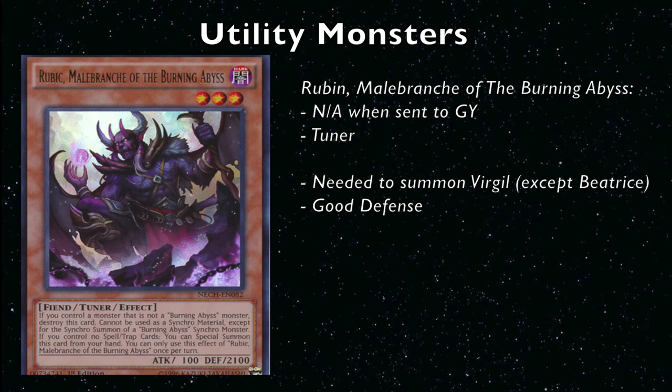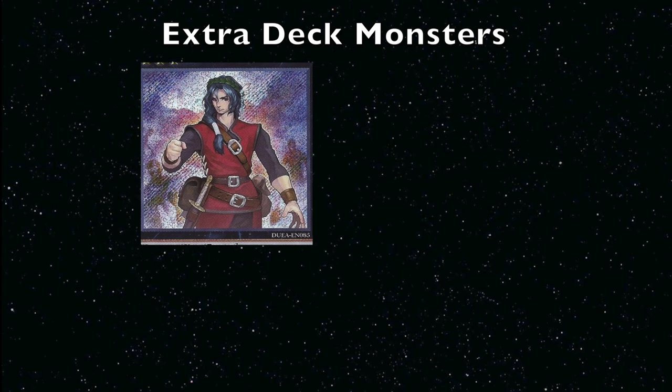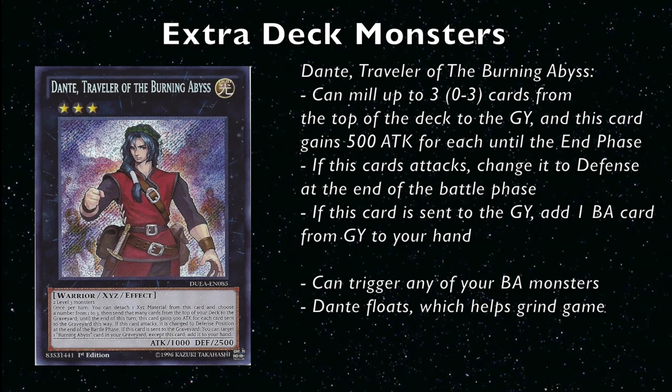Now let's move on to the extra deck. The first card we all know and love is Dante, Traveler of the Burning Abyss. Dante has 2500 defense, which is a problem for a lot of decks, and its effect lets you mill up to three cards from the top of your deck to the graveyard — extremely powerful for getting your Burning Abyss monsters going. It's also good that you can mill fewer than three, since sometimes you only need to trigger the effect once without wasting cards.